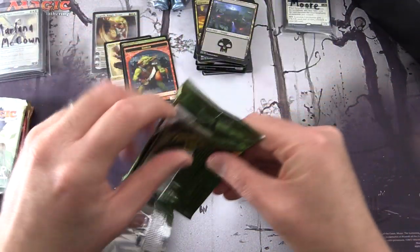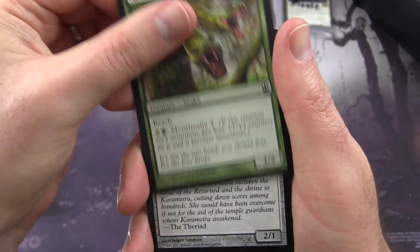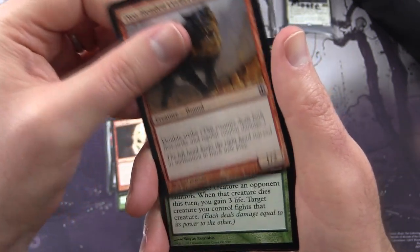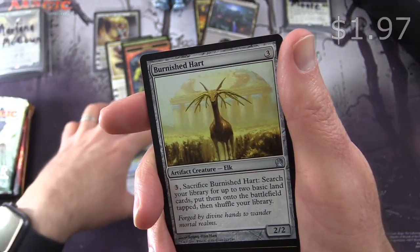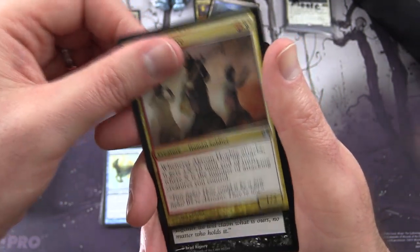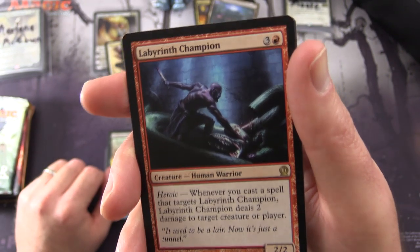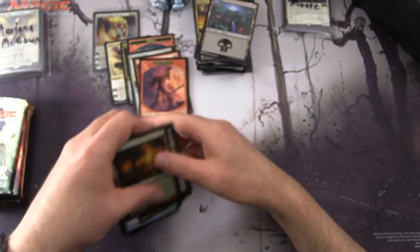Next, Theros. A delightful card to get started with: Nessian Asp, Bronze Sable, Ephara's Warden, Sip of Hemlock, Cavern Lampad, Boulderfall, Two-Headed Cerberus, Time to Feed, Asphodel Wanderer, Breaching Hippocamp — got a peek of that one — Burnished Hart, so that's pretty good, I'll set that aside, that's worth more than a buck. A Fabled Hero, Cutthroat Maneuver. And rare is Labyrinth Champion — Creature Human Warrior, 2/2 for four. Has Heroic: whenever you cast a spell that targets Labyrinth Champion, it deals two damage to target creature or player. And a Forest and a Soldier Token.